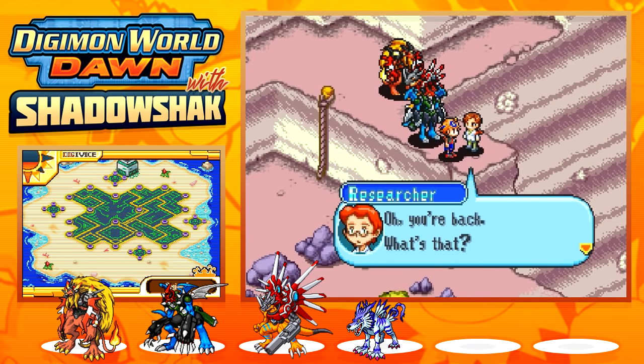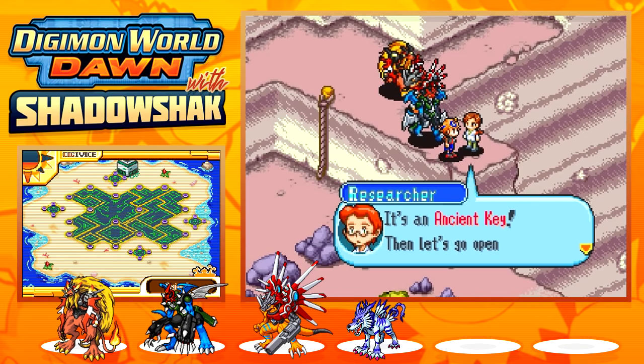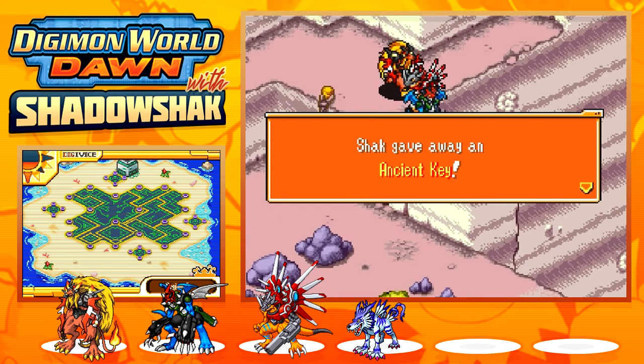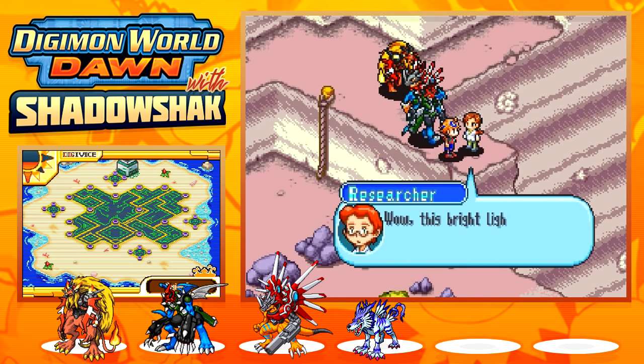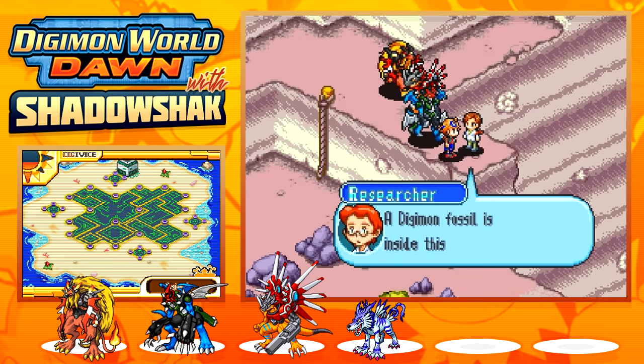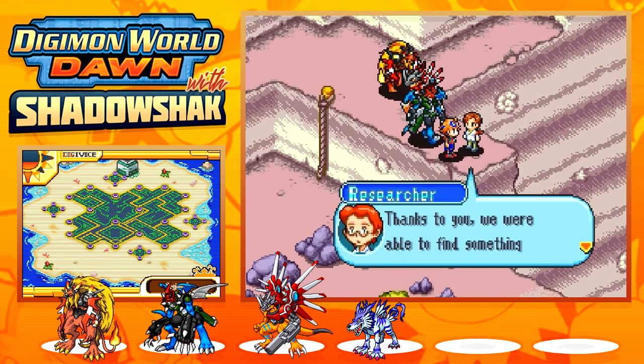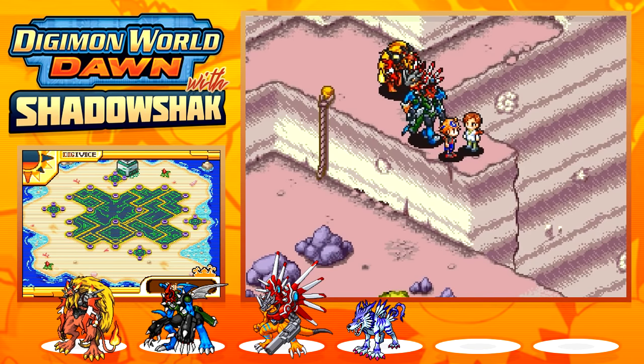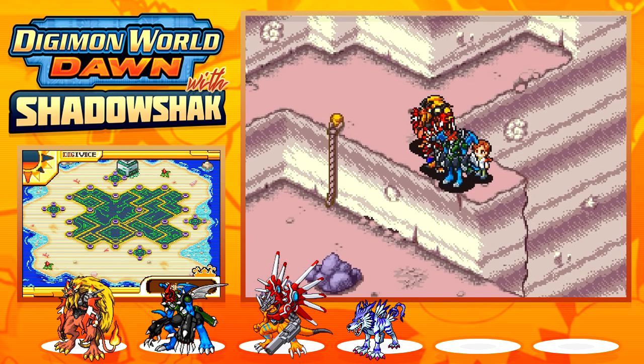We found the ancient key! Back at the dig site: 'So we had to get the ancient key — let's open the box right away!' A bright light appears. 'A Digimon fossil is inside this box! Thank you — we were able to find something amazing, all because of you.' Quest complete. Now I'm going to go get Gielmon and I'll be back.